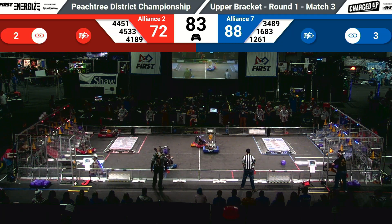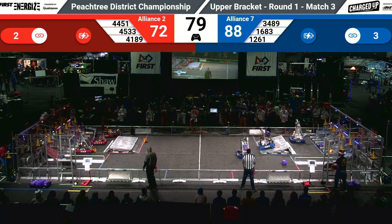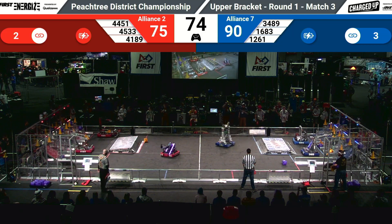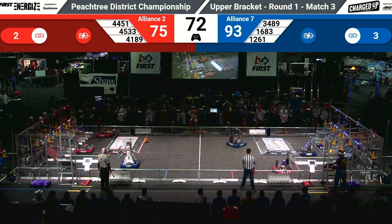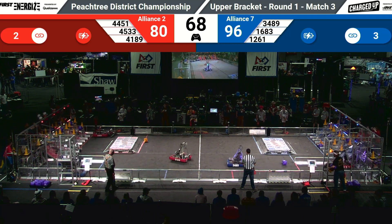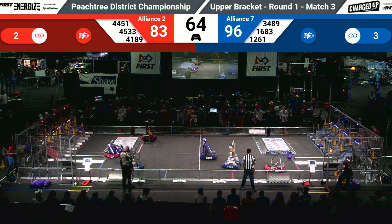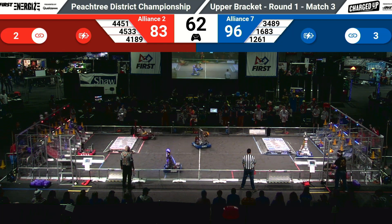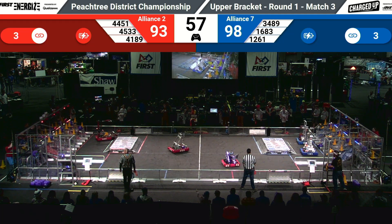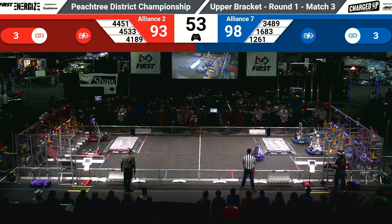It's 88 to 72 right now with 84 seconds away - we could have another high score set in this match. There are three links for the blue alliance, two links for the red alliance - we can get a total of nine links out there if they all work together to complete the total power grid. 96 to 75 right now with 67 seconds left to go. 45-33 placing a cube high - that's five points - linking together that outer node, that's worth another five points as a 10-point swing.